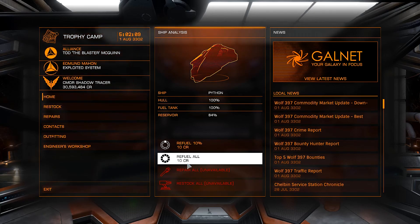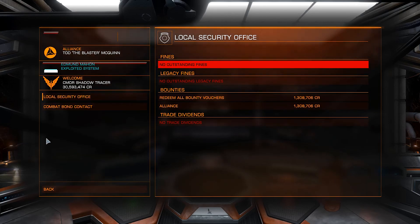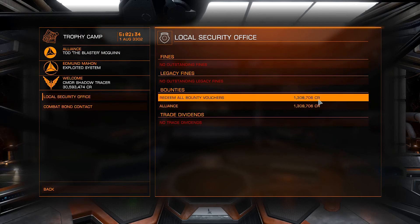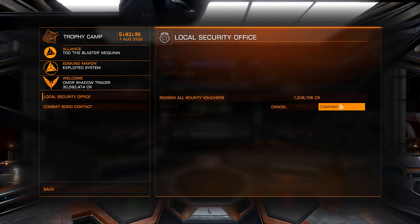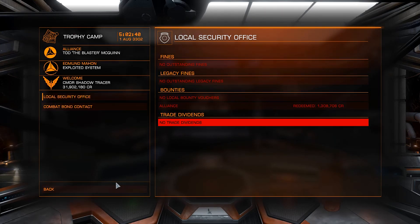Right now we're going to refuel the ship, because we've just landed and we haven't done that yet. Then I want to see if this actually does anything now that there's been another major update for this game. We're going to go into the contacts panel — I have some Alliance bounty vouchers to cash in, about 1.3 million credits worth.